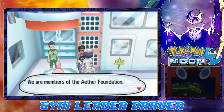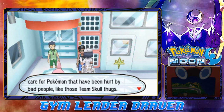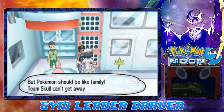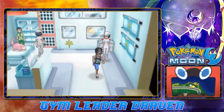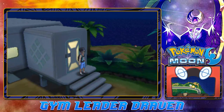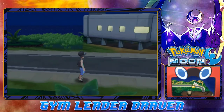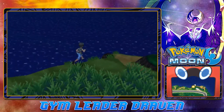Team Skull can't get away with crimes like hurting Pokemon. We've already visited them. I'm going to check my guidebook and continue on. There's a lot of stuff to uncover — the Totem challenge is coming up in the next episode. But first I kind of want to see if we can actually find a Stufful out here.